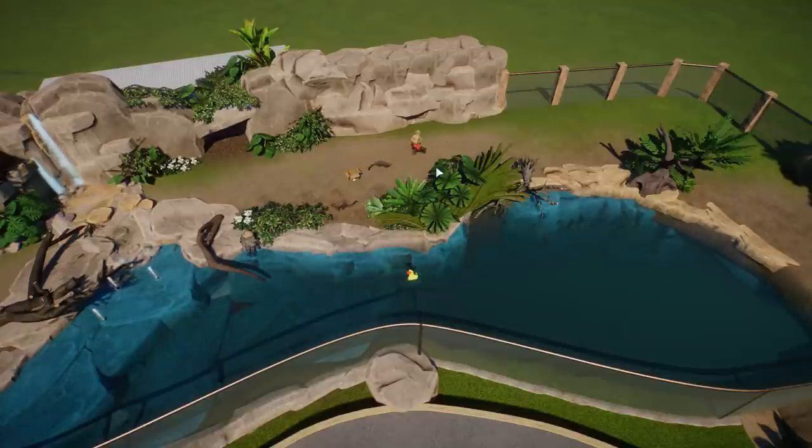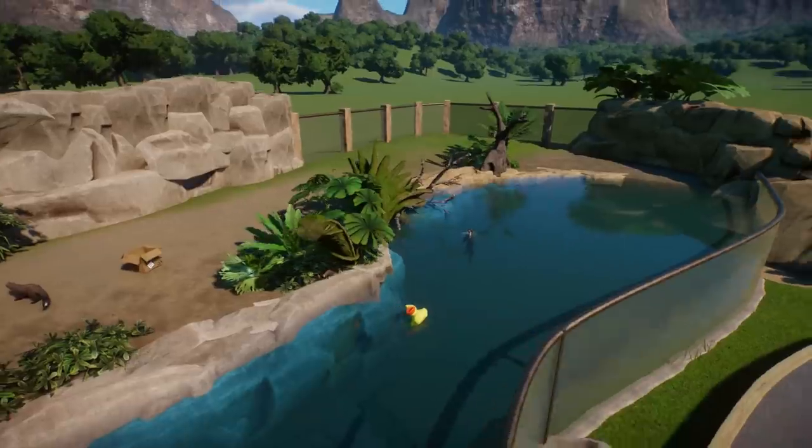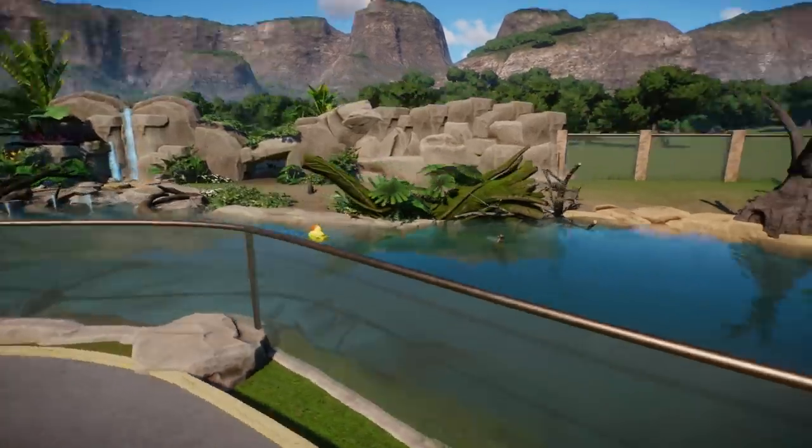No matter what plants I put in — I'm using South America, aquatic, tropical — it doesn't register correctly. When you put the plants in, it'll have the red exclamation point icon if the plant is wrong for the animal, but I don't get that. Yet the bar for their foliage never increases; it's always in the red. So that was really hurting my welfare score. At this point I turned welfare off, said screw it, and now I'm using any tropical plant I want to make it look the way I want.